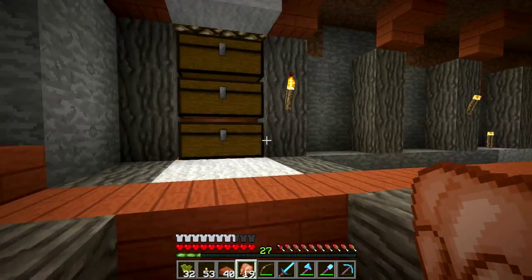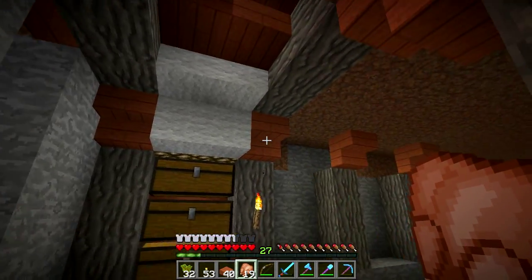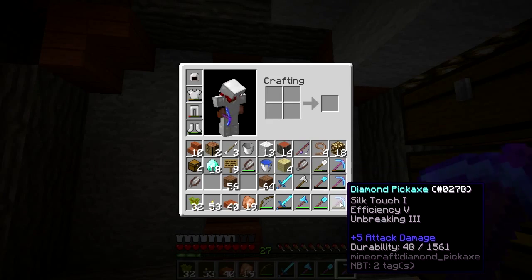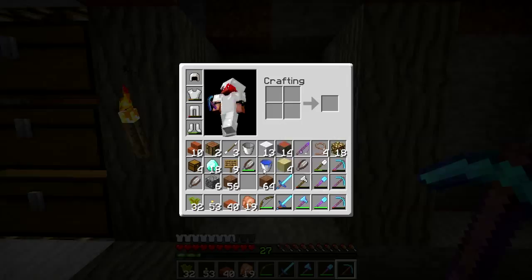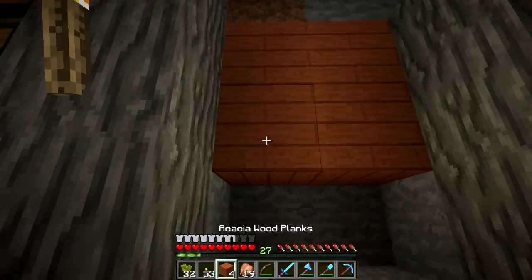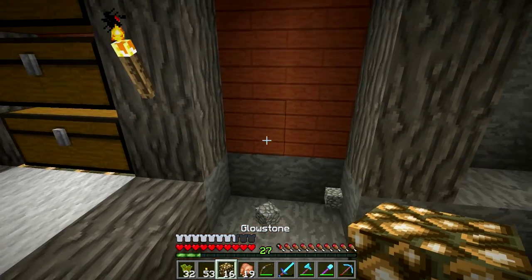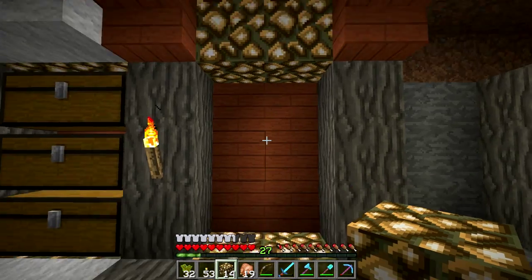This is what each little module is going to look like — I might change it up a bit. So behind here we've got some planks going like this, adding a splash of color behind the chests. Here and here will be some glowstone for light, and just a transparent block above the chest to open it.